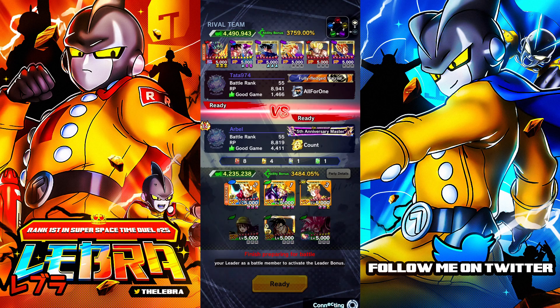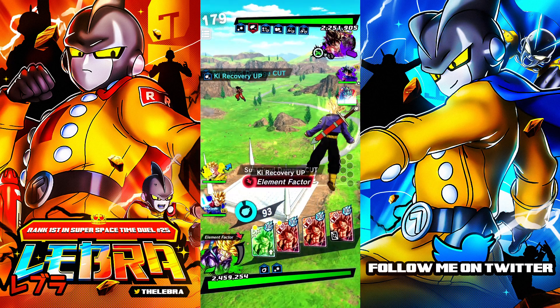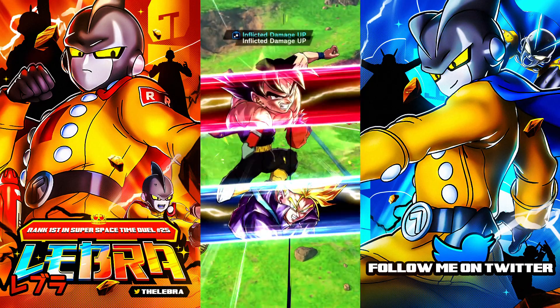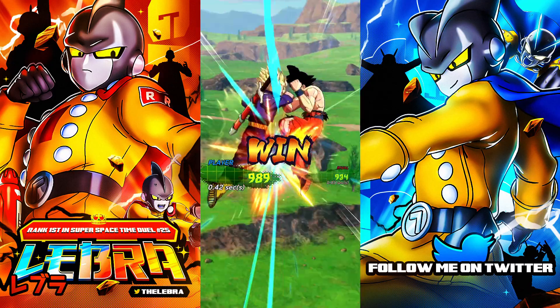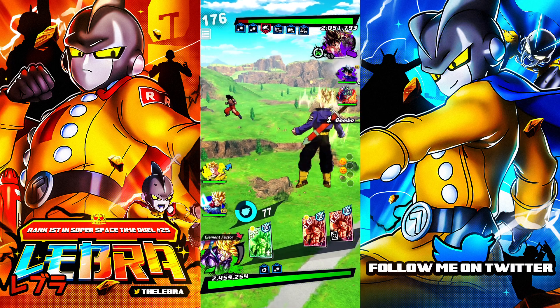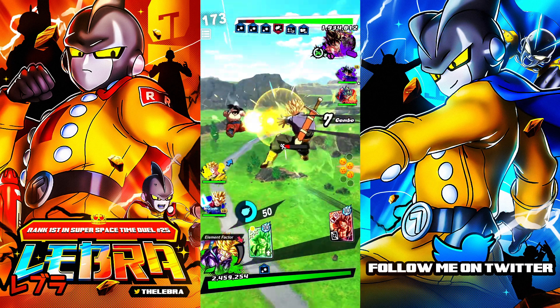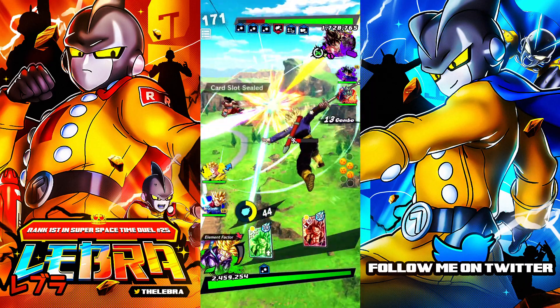This looks like plenty of stars to work with. One big problem while showcasing these Trunks will be the purple-dominated meta — Goku Frieza, UI, UGB — all the top-tier purple units we're going to be facing. But I don't think it's going to be that much of a problem, because Trunks can go type neutral on his meta, so it should be pretty good.